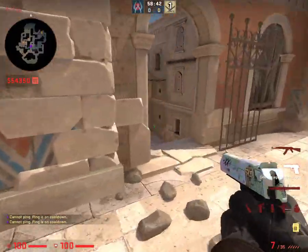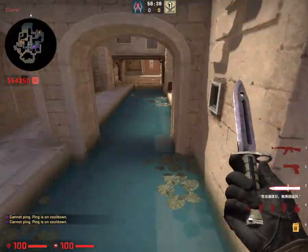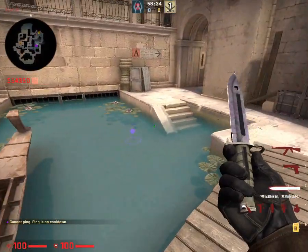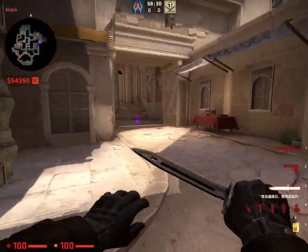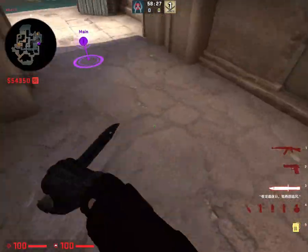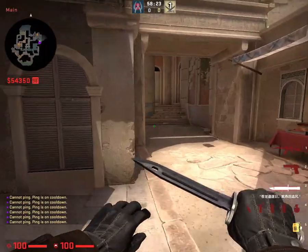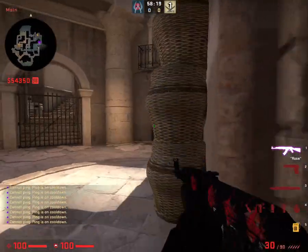It says right side here. That's the gap in your store. This is canals. I want to call this outside A. And then this is A-Main. This would be part of main, but connecting to outside — so A-Main all the way through. This is a spot people will camp in, so be careful.